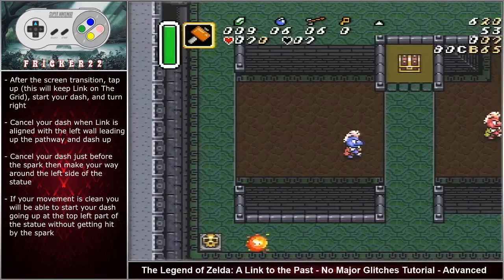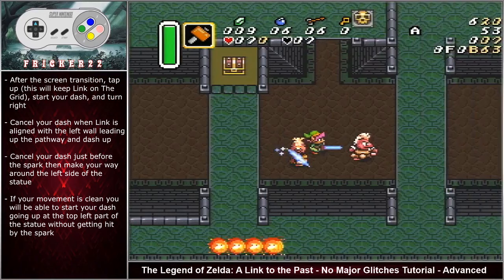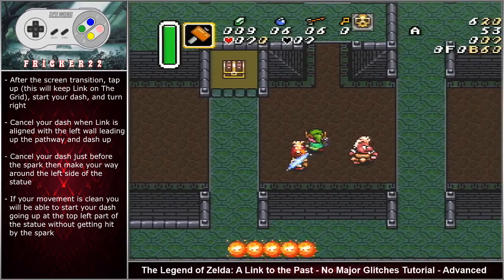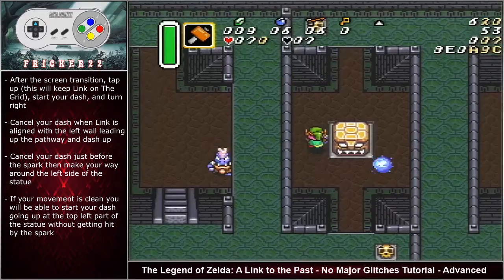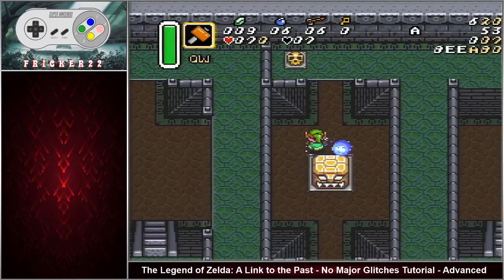After the screen transition, tap up as opposed to holding right then starting a dash, which would move him off of the grid. By doing so you actually give yourself a better chance on the second dash cancel to avoid nudging the wall on the left side above you. Start your dash and turn right. Cancel your dash when Link is aligned with the left wall leading up the pathway and dash up. Cancel your dash just before the spark then make your way around the left side of the statue. If your movement is clean you will be able to start your dash going up at the top left part of the statue without getting hit by the spark, which actually maximizes your dash.